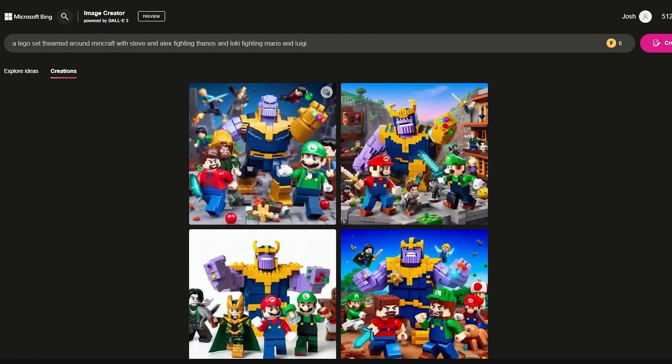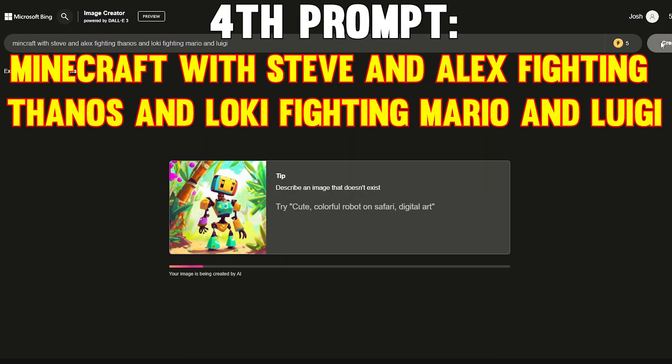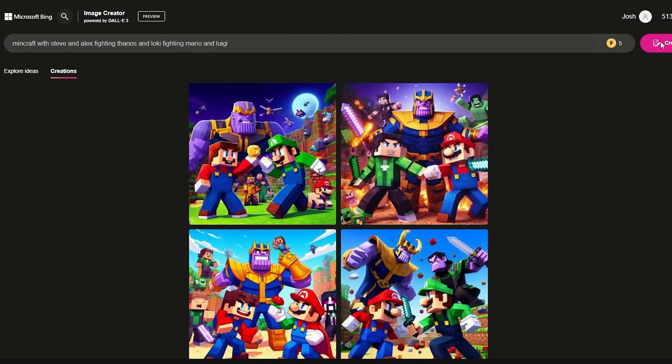This one's got one Mario. It doesn't really know. I think AI did a pretty good job on all the things that we tried to do. It's kind of comic-like. Loki and Thanos are also there — Mario and Luigi are fighting, Loki and Thanos are fighting. It's kind of wrong. And there's a Mario right here, I just realized. That's gonna be it for today guys, see ya, bye.